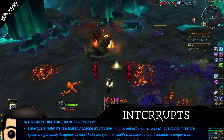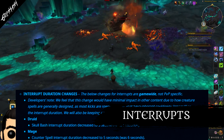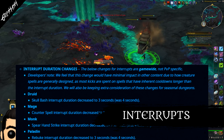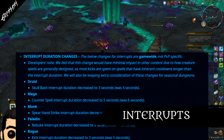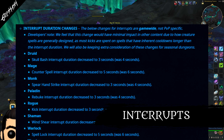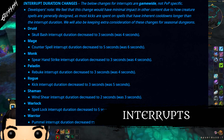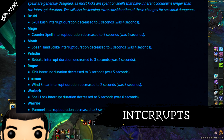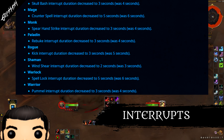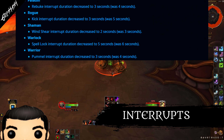This specifically is for the duration of the interrupt. When you interrupt a target, they are locked out of casting that spell for several seconds. So let's say we have a wizard NPC casting three spells — a fireball, then a shield, then blizzard. You want to interrupt the shield because you don't want them protecting themselves or others. You interrupt it and depending on your class, that NPC will be unable to cast the shield spell for X number of seconds, meaning they'll just skip on to the next one. A rule of thumb: the longer the cooldown of your interrupt, the longer the interrupt duration is going to be. For instance, a shaman has a very fast cooldown on their interrupt, so their interrupt duration is only around three seconds, but a mage has a much longer interrupt cooldown, so their interrupt duration is six seconds.